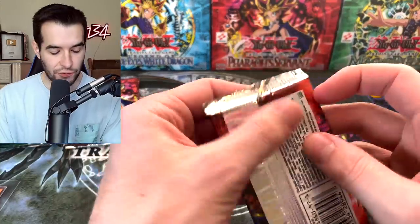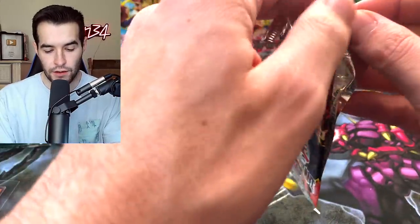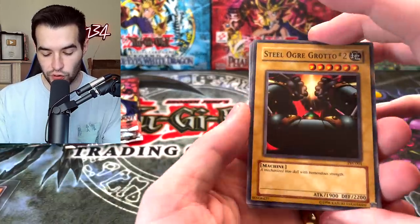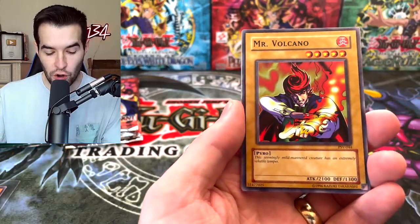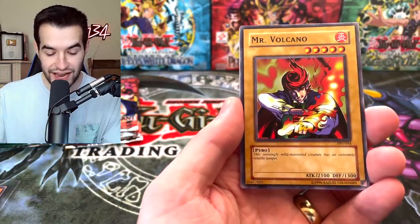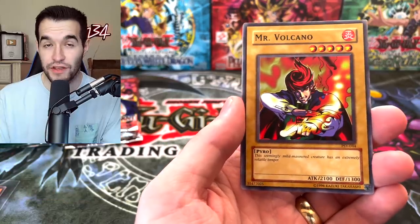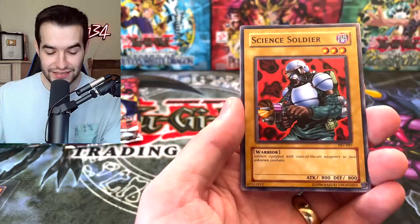Pharaoh's Servant - I think we're about halfway through, maybe five or six packs in. We ripped the pack - not ideal, but maybe that means there's something good in here. Steel Ogre Grotto Number Two, Earthshaker, Mr. Volcano. The seemingly mild-mannered creature has an extremely volatile temper - is this guy really a creature? He just looks like a dude with a hairdo, I guess he has a flaming finger. Science Soldier.